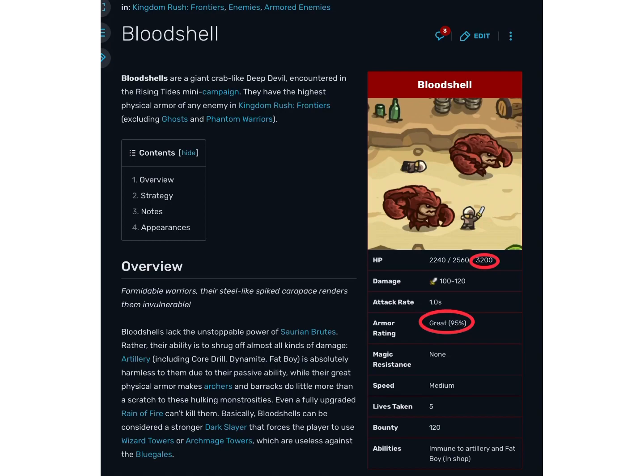Effective HP, or EHP, is what we call the amount of damage needed to kill a unit. If you're only getting 5 damage out of 100 damage inflicted, it shows that you need to deal 20 times as much damage in order to move their health by the same amount.